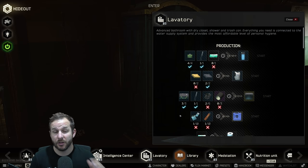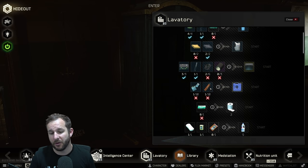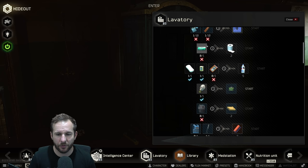Over to the lavatory — you don't need the generator on to use this one. For the lavatory, if you want to level up crafting, this one's super easy. You just craft the GP5 gas mask. It takes two minutes technically, but as you level up your crafting skill it goes faster.